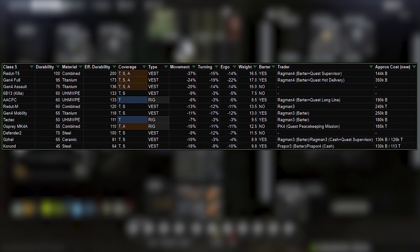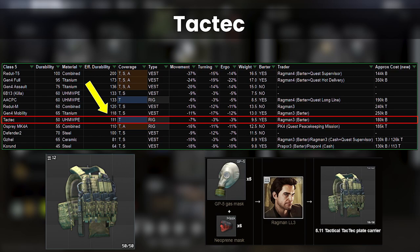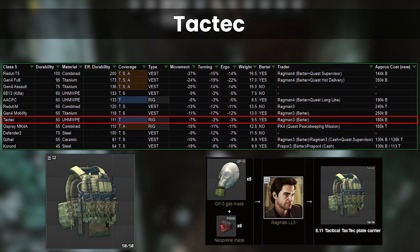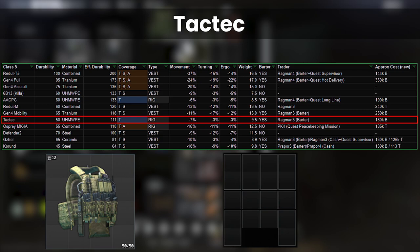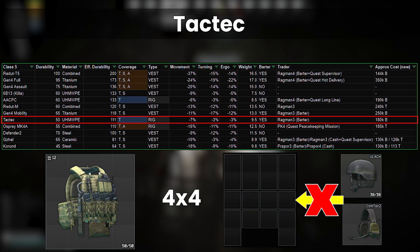One armor that's looking pretty good right now is the TacTec. Available from Ragman 3 with a barter and not locked behind any quests, it also has very good stats and is only a small notch down versus the other rigs above it in overall durability. Apparently this is not much of a secret because it sells out in a few minutes from Ragman given the global limit is really quite low — the timer looks to reset at about 200. Its internal configuration has only 1x1 and 2x1 slots, but this benefits insurance returns, and being polymer material it repairs super well.